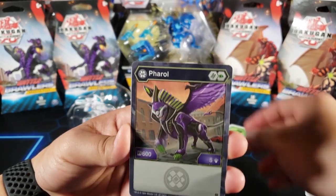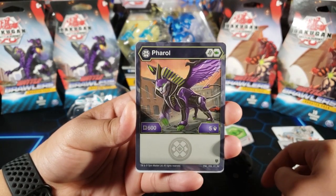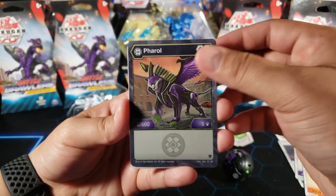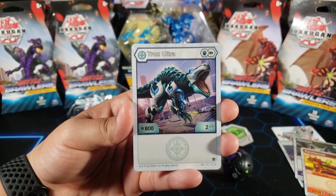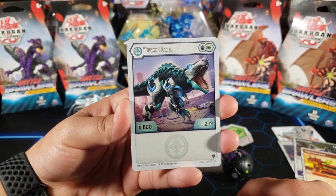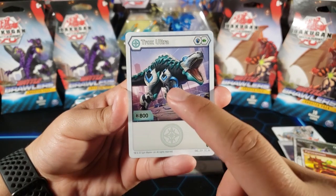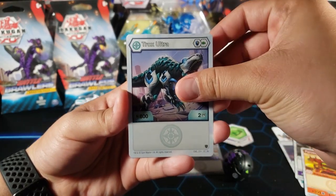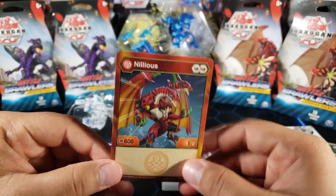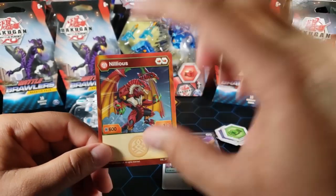Here is Darkus Pharaoh — he comes with a helix and a green fist, 600 B power and five attack. The base stats look pretty good. Here we have Trox, which has a magic shield — it's always good when a Bakugan has a magic shield — and a green fist. He has a base of 800 B power and two attack, which looks really good. Then we have Nilius, who has a really good evo — you'll see why — with two flame fists, 600 B power, and one attack. I think Nilius is probably the best one out of the three.